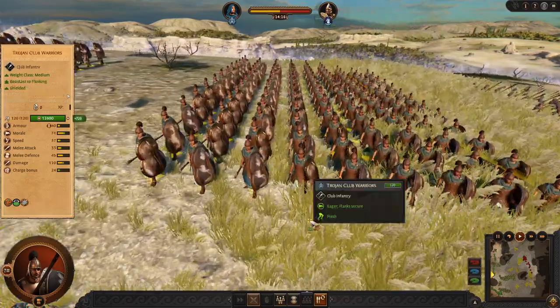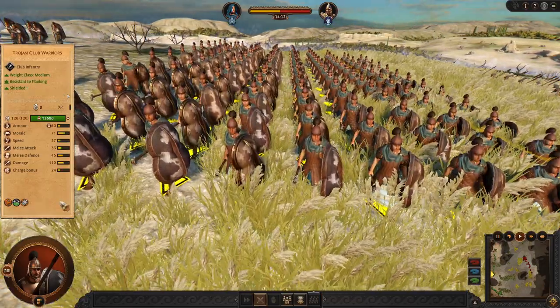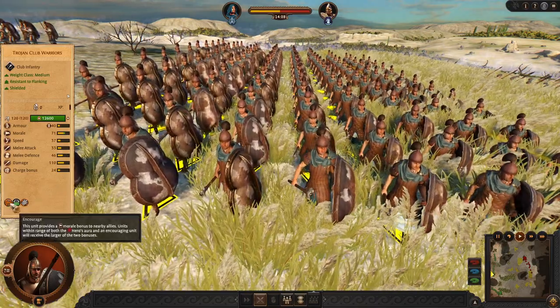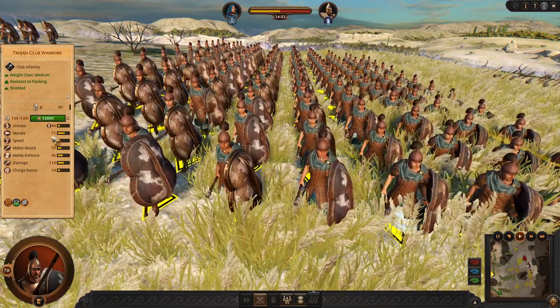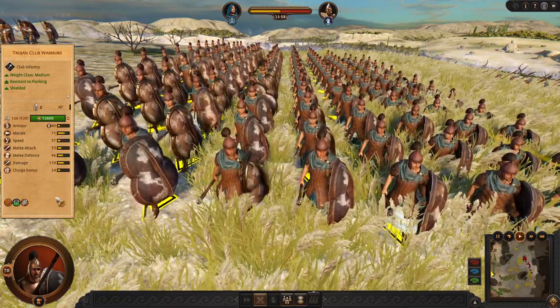Trojan Club Warriors finally have shields and pretty decent stats. This is a very reliable frontline for you — these clubs are going to hold and they are going to be well protected from enemy missiles as well.